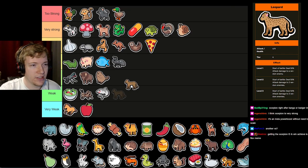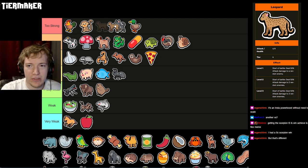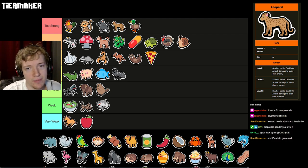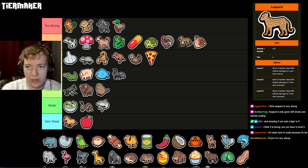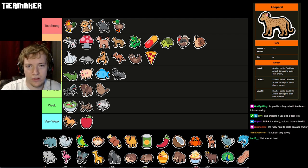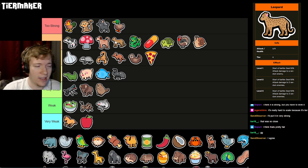Leopard has to be right up there — I think Leopard is insane. If Leopard is unscaled, it's kind of not that good; if it has like 10 attack it's kind of garbage. But at its peak potential it's really strong — it straight up one-shots entire boards, and if you give it a Tiger it's just hilarious. I think it is strong, but you have to level it. We'll drop it just above Dragon but below Dog. In its ideal form it might be the best unit in the game, but it's not always in that form.